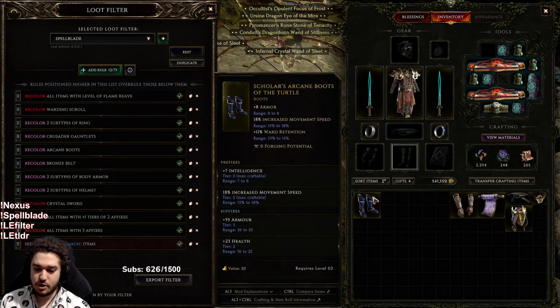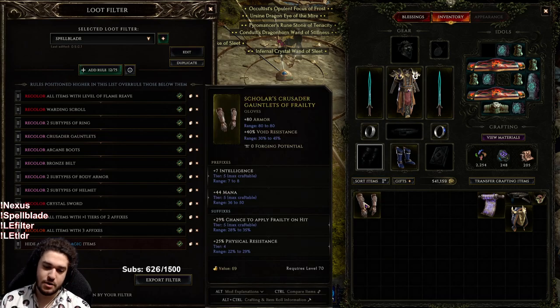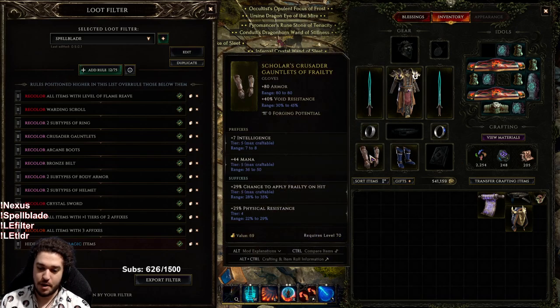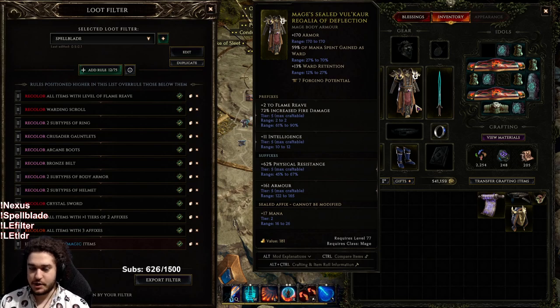My boots are one of my weakest pieces — they just have intelligence and movement speed, though the base is nice because it gives ward retention. I'd definitely try to pivot into cooldown recovery on my boots, and maybe crit avoidance as the last suffix. My gloves have intelligence and mana. You can get attack speed on gloves, which is what I'd ideally want, but it's all about balancing mana consumption. If the build feels bad because you go out of mana too quickly, it's not as enjoyable. On my body armor I have a sealed affix of mana — if I can seal more mana affixes, I can remove the mana stat and gain prefixes back, but I'm not sure that's what I want to seal compared to stats like plus skills.